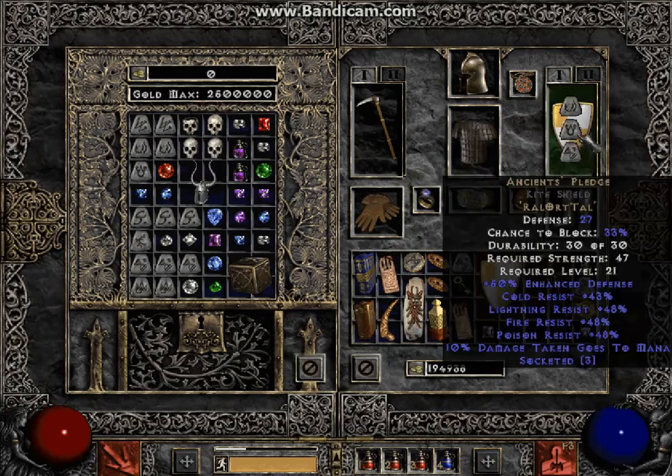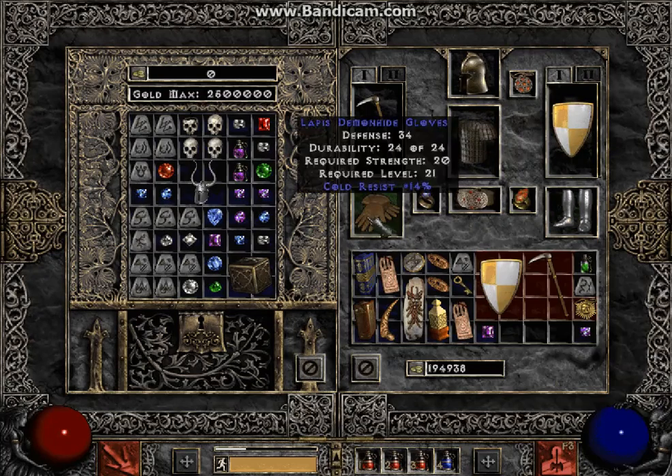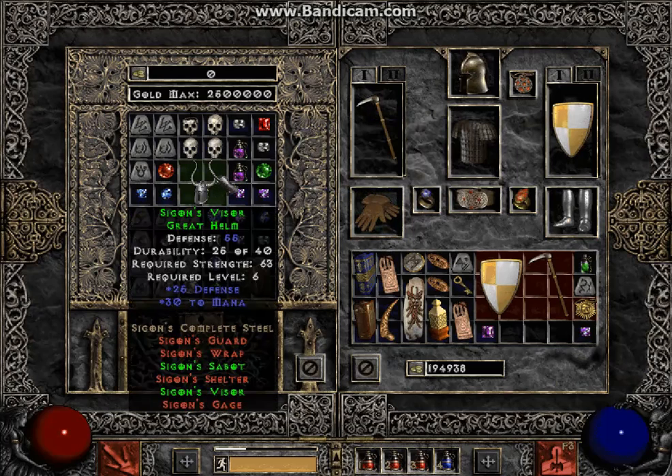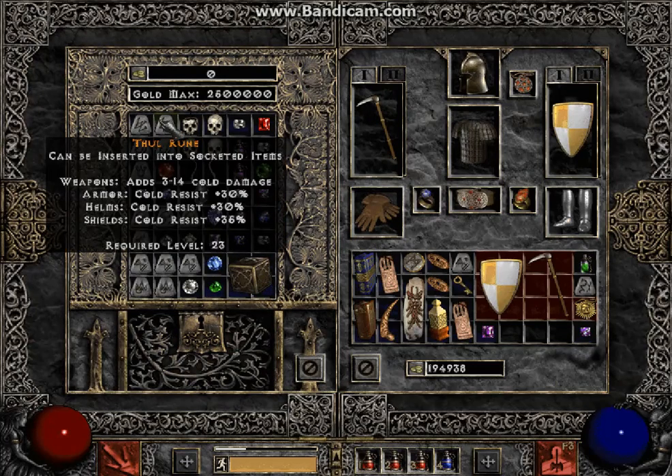Anything else new here? I got enough strength to wear these Siggin's boots, which give me a faster run. I also got better gloves. I got a Siggin's helm, but I'm just going to keep that just in case I get any other set items.